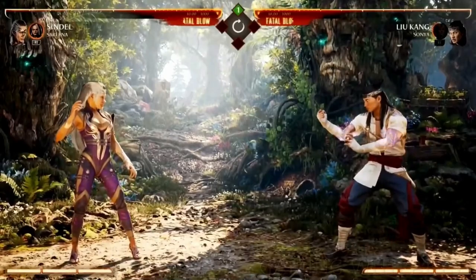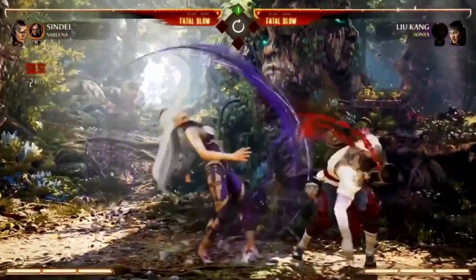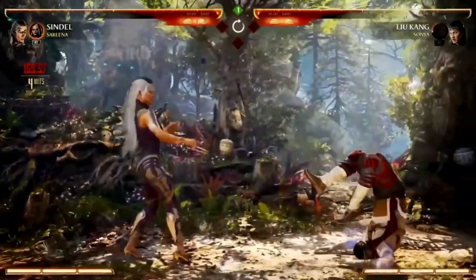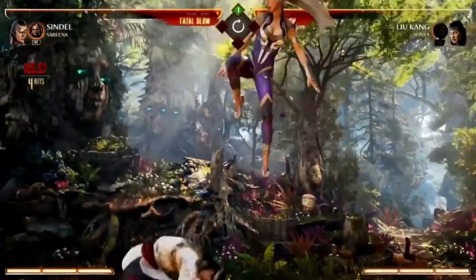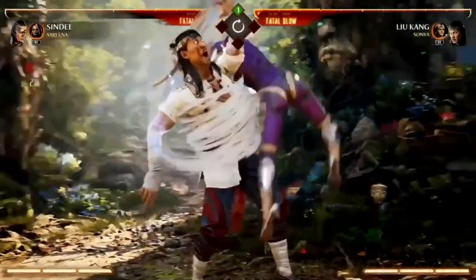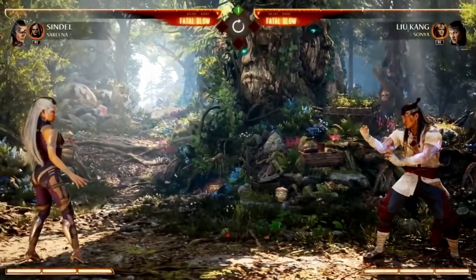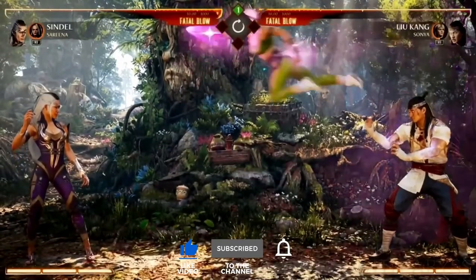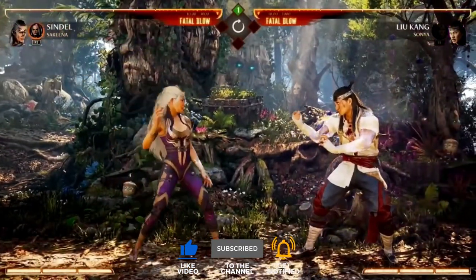You have control over the opponent's cameo for a pretty good amount of time and it doesn't cost any cooldown. You could summon Sonya to start a leg grab combo and then go into Sereena's demon anti-air move to end it — you could use three cameo moves in one combo if you wanted to. People are going to have a lot of fun in training mode with this. How effective it is will change depending on what the opponent's cameo is.